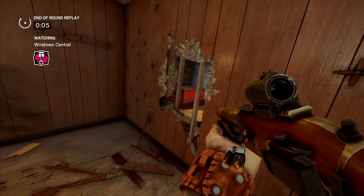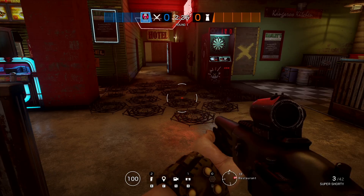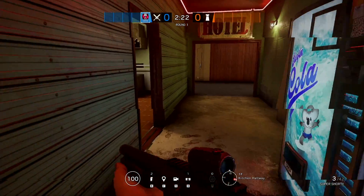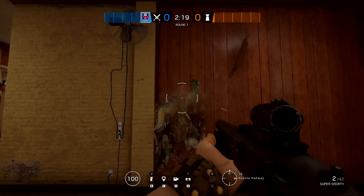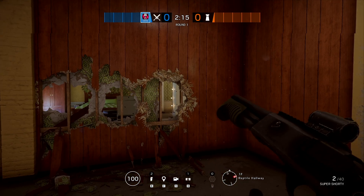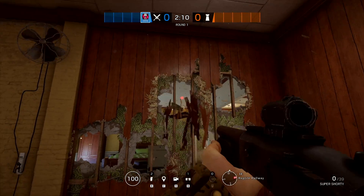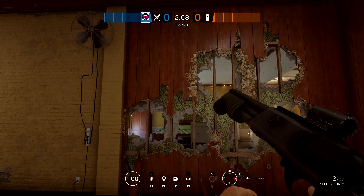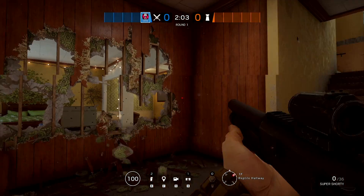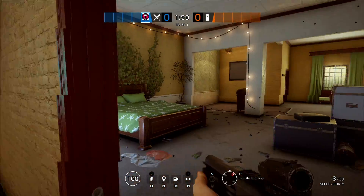The final thing for today is the shotgun — it actually has three rounds and it is an incredible weapon for destruction, so good for taking down walls. It could potentially work well if you're running Mozzie for the intel he provides; you could run just the normal SMGs on other defenders or the pistol on Mira as a secondary, and instead run one of these guys with the secondary shotgun. It's really really nice to use.